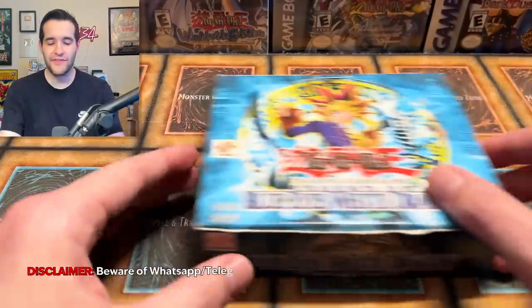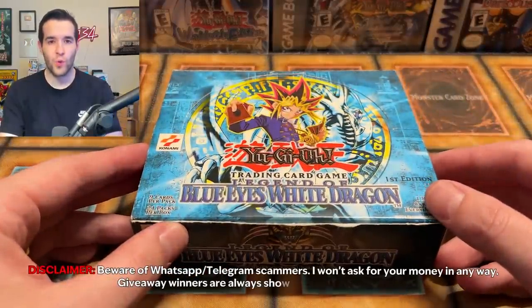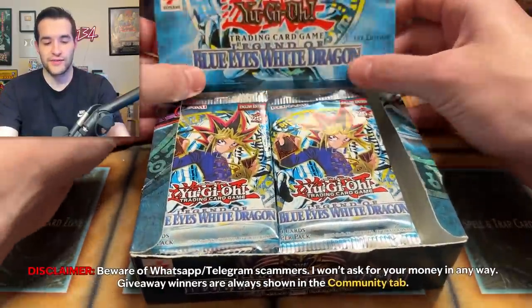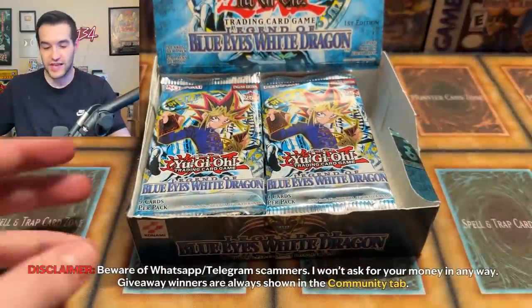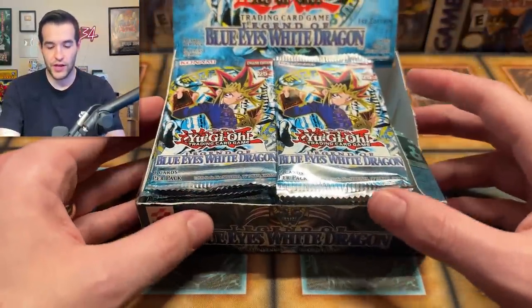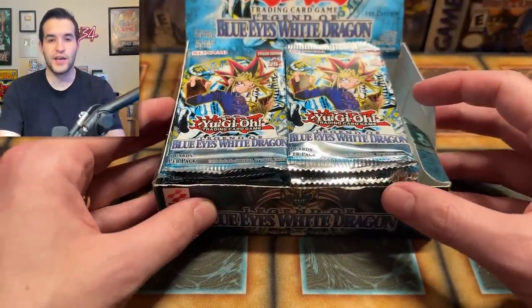Welcome to the finale of Legacy Week. I hope you guys enjoyed the other five videos — they have been absolutely insane in terms of pulls. Today we have Legend of Blue Eyes White Dragon, much anticipated. One of the greatest Yu-Gi-Oh sets ever created, probably my second favorite set. Don't forget the extra packs — box not quite big enough, but still really awesome packs. I'm excited to open this up.